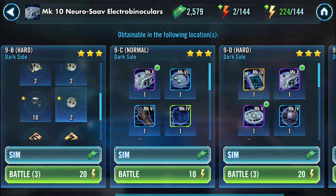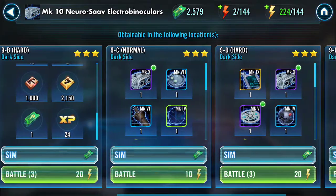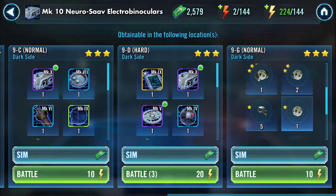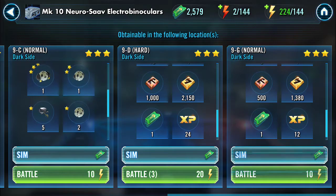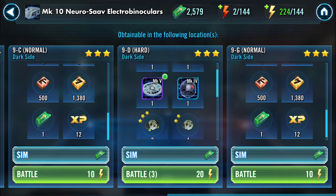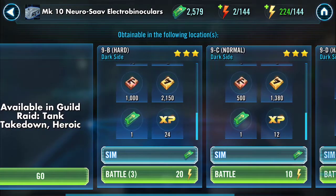I want you to pay attention to the rewards here — two three-star droids, 1,000 ship credits, and 2,100 regular credits. And in the end you get more rewards and more XP compared to previous options depending on the level. This is on normal, and on hard you will obviously get more.